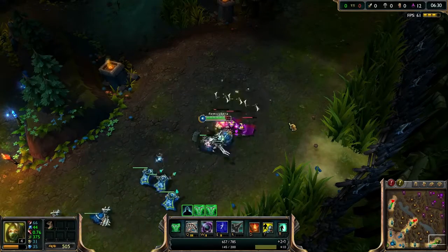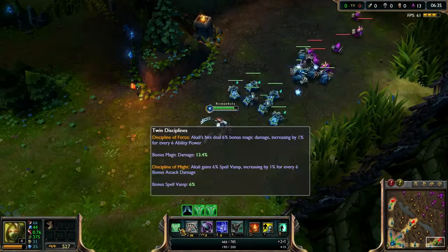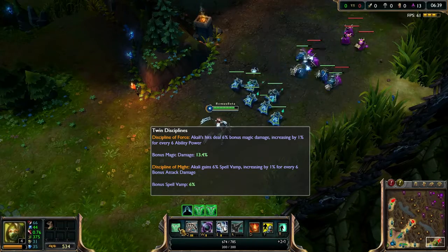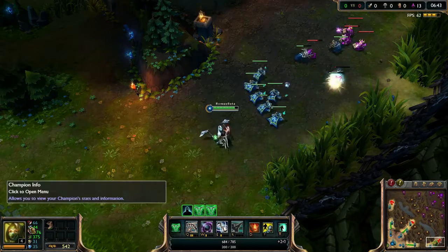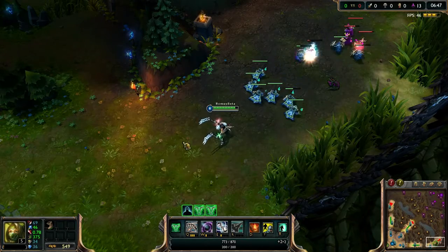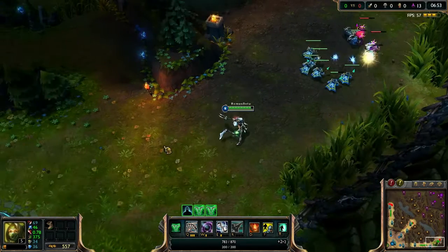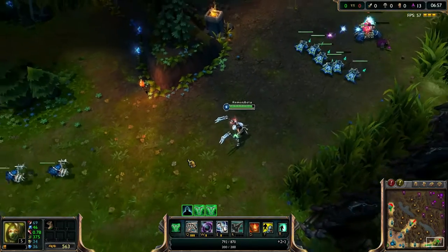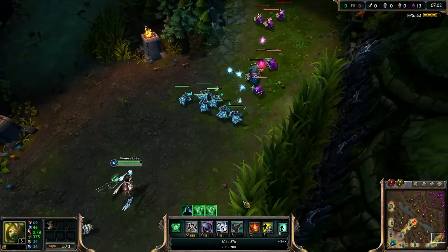There are a lot of changes to items and champions as well. I'll talk about Akali a little — they changed her passive so now you get both passives from level one. You won't need that 20 ability power and 10 attack damage threshold anymore, so you can focus fully on ability power. Now it's playable for everyone — you won't need specific runes and masteries for her, which is an awesome change.